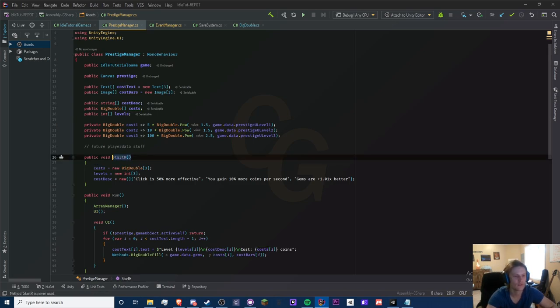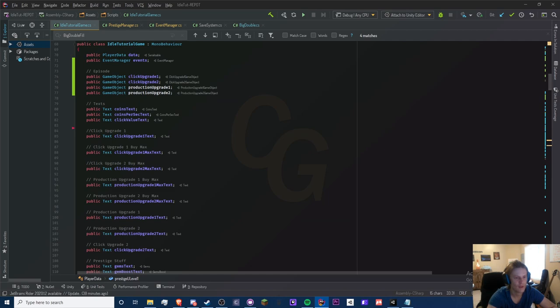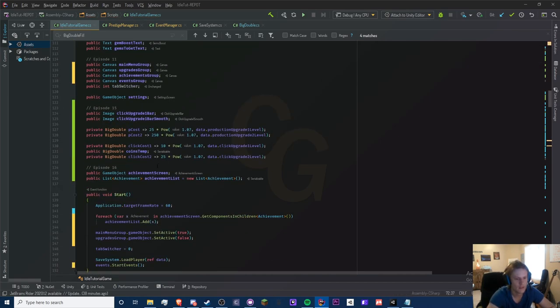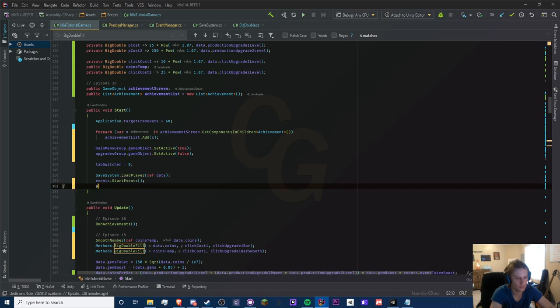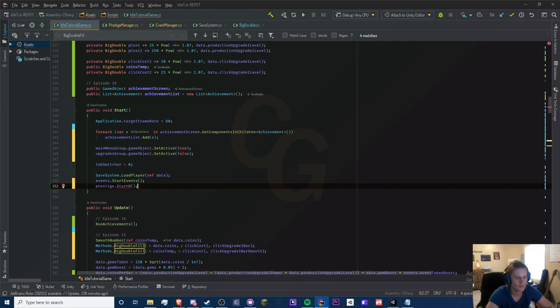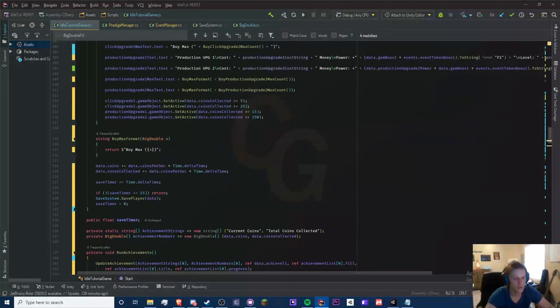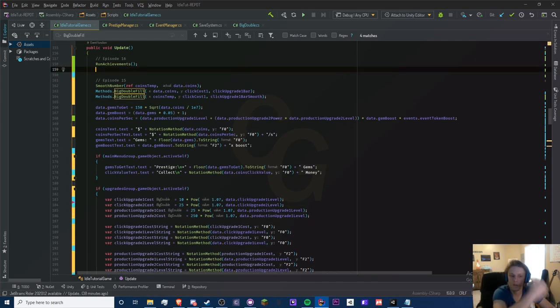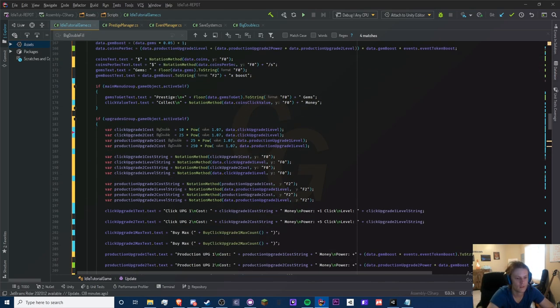Now we need to add the prestige manager to the main script. We add public PrestigeManager prestige, and in our start we call prestige.StartPrestige — that's a more appropriate name. Then in our run loop we call prestige.Run. That should be good.